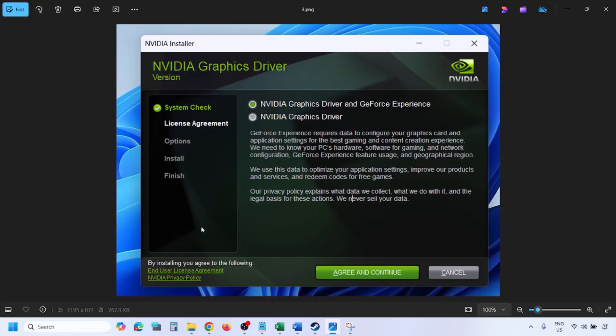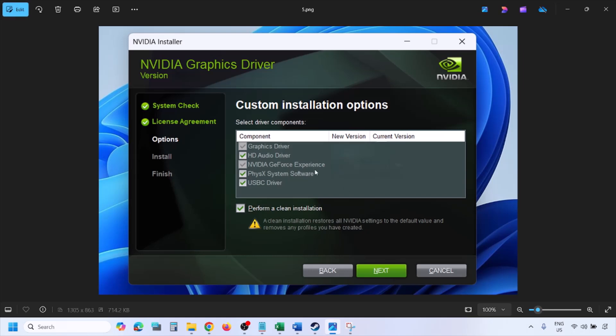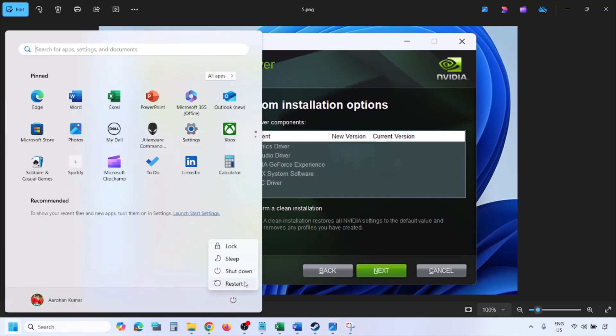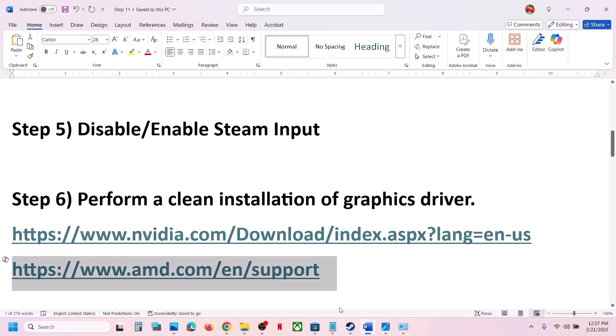Once you run the exe file, click Agree and Continue, then select Custom installation — by default Express is selected, so select Custom and click Next. On the next screen, put a check on the box which says 'Perform a clean installation.' Make sure you check that box, then click Next and let the installation complete. Once complete, restart your computer and launch the game.